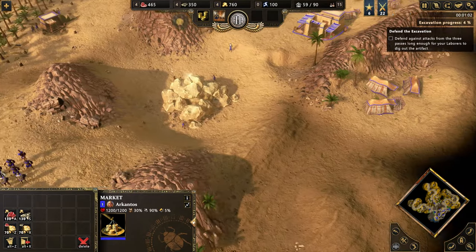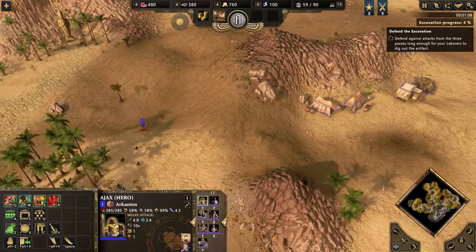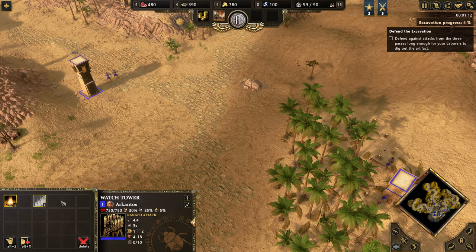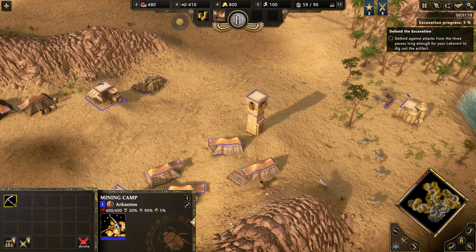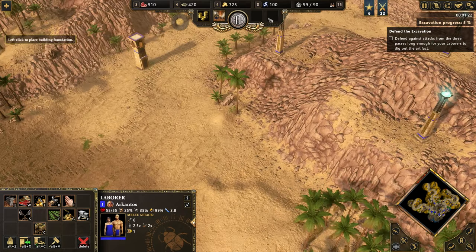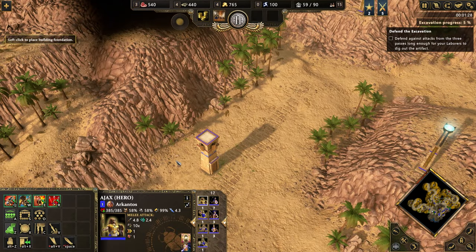We've got the starting units. Where are my buildings? It looks like I'm just running around with nothing. We can go with some upgrades — that's fine. We have some granary, going market, and not much else, so let's start building.